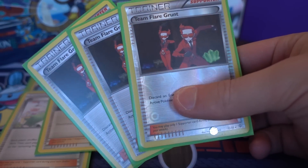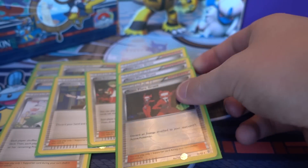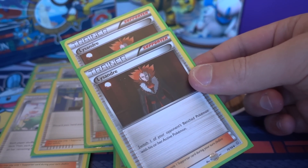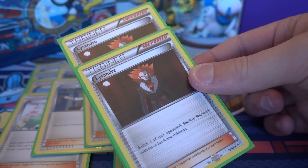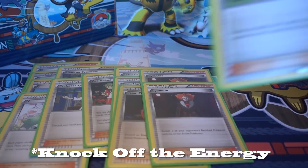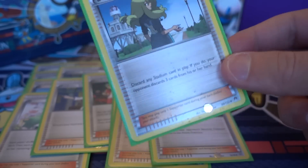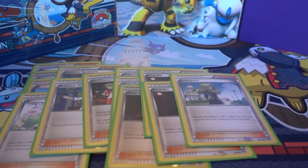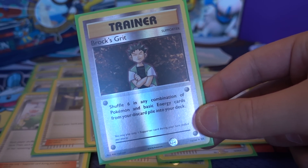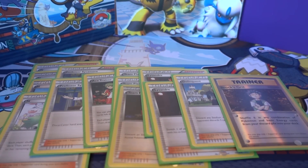I play three Team Flare Grunt — some lists like the European one played four, so I might try that. Two Lysander: I actually noticed this is the Supporter I play the most, especially getting them back with my Versus Seekers. With Raticate's first attack discarding energy, they'll start attaching to their bench knowing if they attach to the active it'll just get discarded. I also play one Delinquent — I want to think about strategies for using it better in this deck. And one Brock's Grit, because if I play the Rod I might have to discard it early game, and I can always pull the Supporter back with a Versus Seeker.